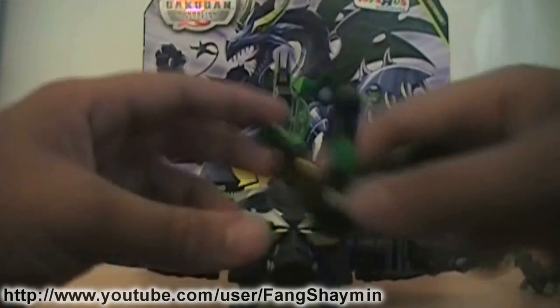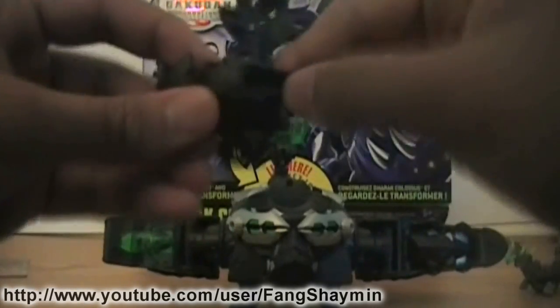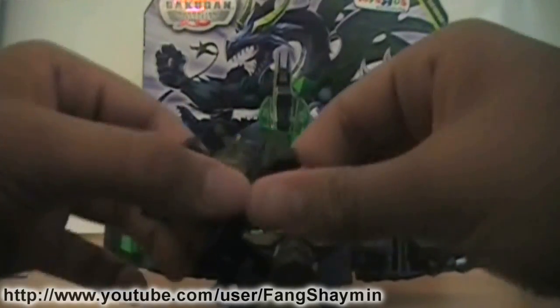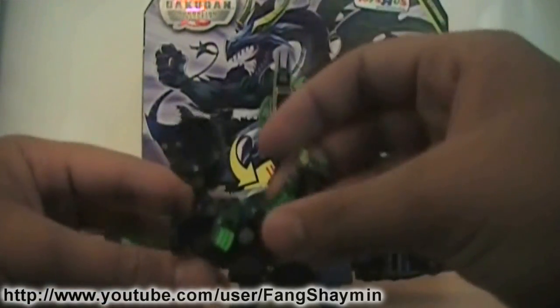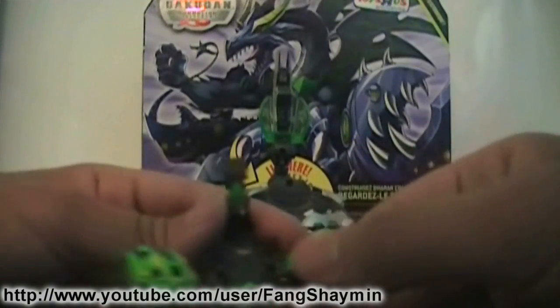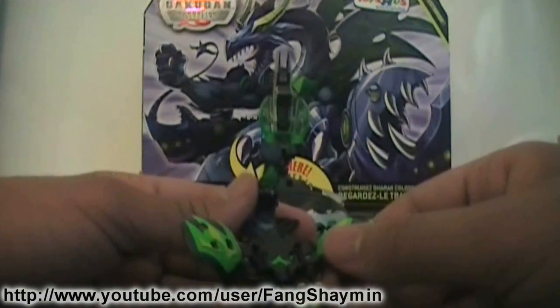The last piece of the set is the Bakugan Darak. This particular Darak is named Brolicus Darak. I'll compare it to the original Darak real quick, right after I open it up. He has a G-Power of 750.